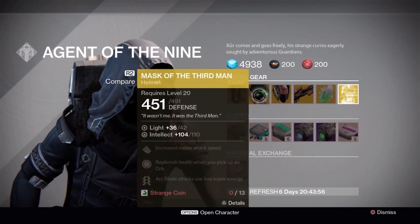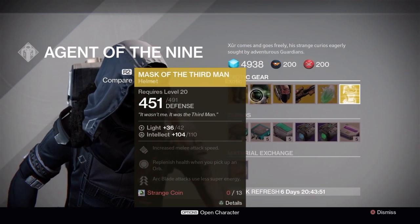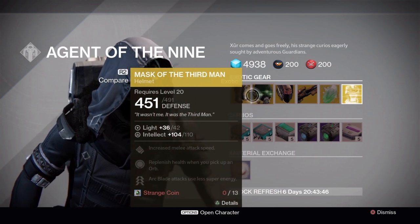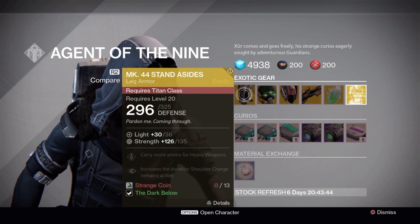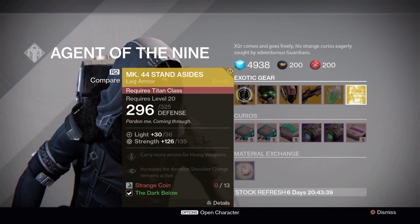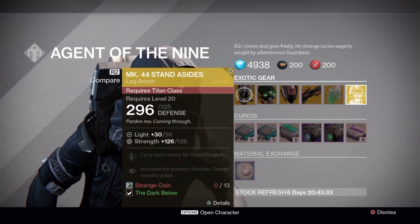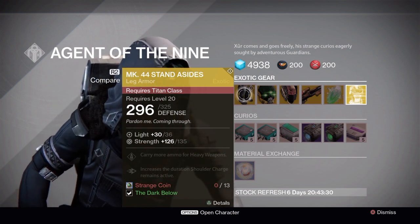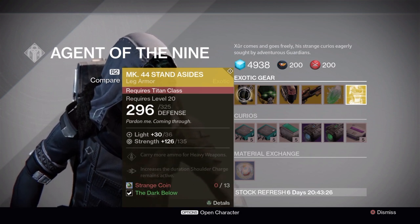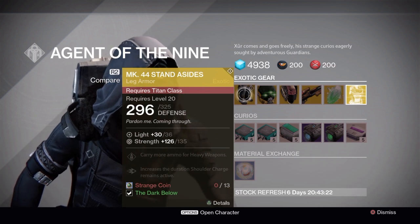Something interesting: typically exotics now should be light level starting at 36 and maxing out at 42, but for some reason the Titan one is still the old way — 30 to 36. That kind of makes me say don't waste your strange coins unless you really need this one, because you have to use an extra exotic shard to level it up all the way compared to the others. I wonder if that's going to get fixed.